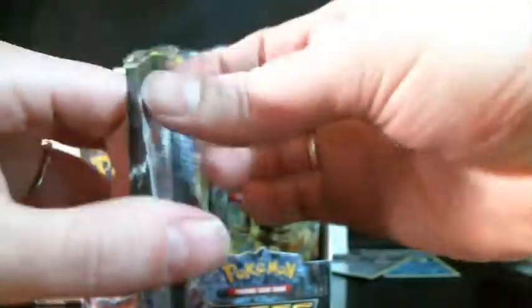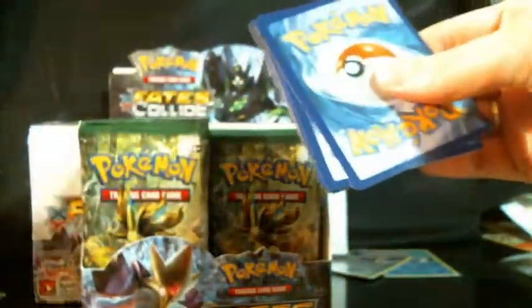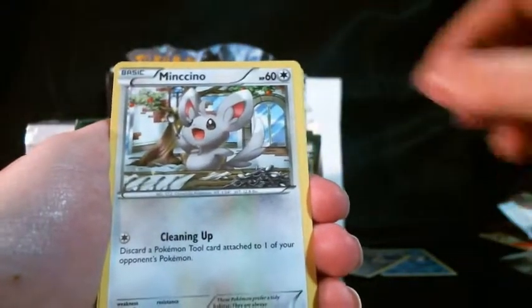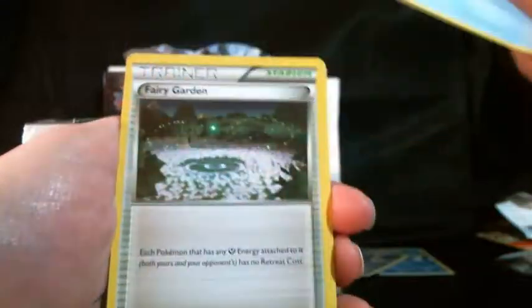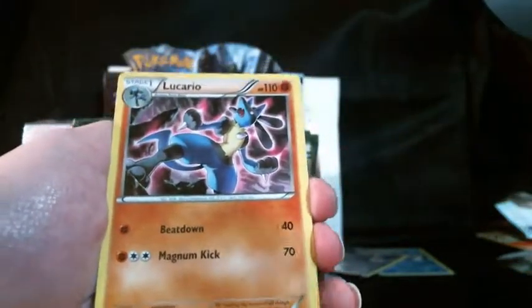Next pack is a Mega Alakazam — I need this one. This pack has a Snivy, Whismur, Mincino, Riolu, Binacle, Fairy Garden, Fossil Excavation Kit, and Wormadam. Our reverse is a Larvitar, and our rare is a Lucario.